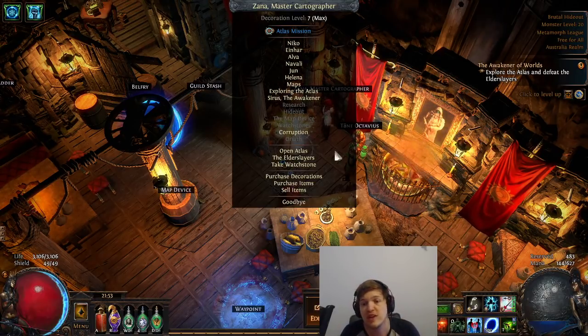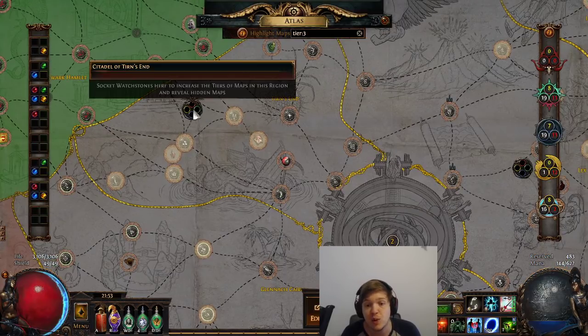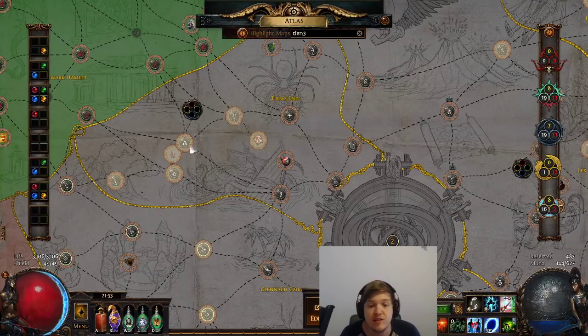Watch stones are used for socketing into watch stone towers on your Atlas. You may not see watch stone towers immediately — they unlock as you complete maps connected to them. A cool thing about the Conqueror quest line is that the first watch stone tower in an area will unlock automatically after you get your first watch stone there, so you don't need to worry too much — they come as you progress.